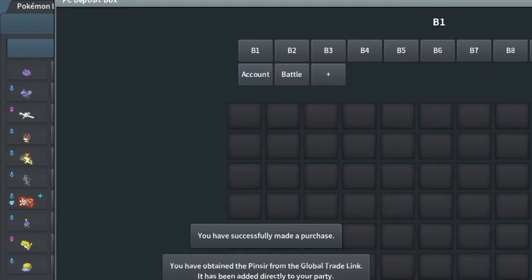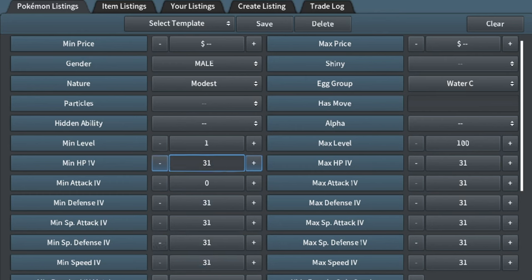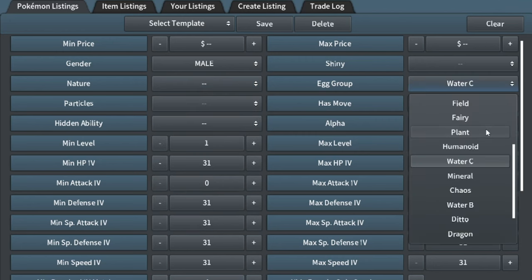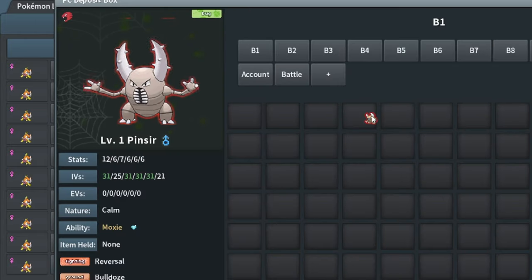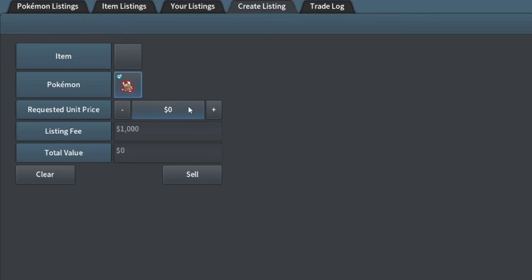180k for that — that's got to be worth more just because it's 31 by 4. Even though it is special attacking, male in the Bug egg group, this could be a breeder for Volcarona. 189k okay — wow, I'm going to put it up for 200k at least. Does it have a good nature? Calm — wait, is Calm usable? Calm is usable, not quite sure which Pokemon would use it though. I'll just put it up for 200k.